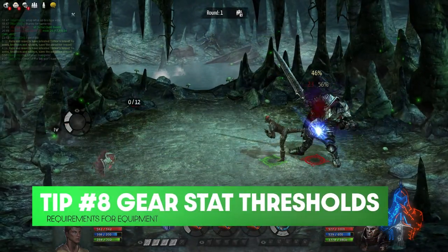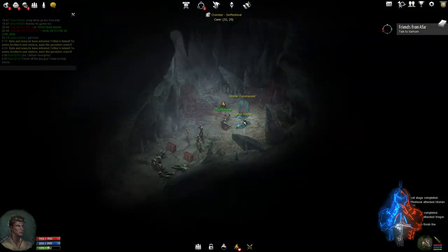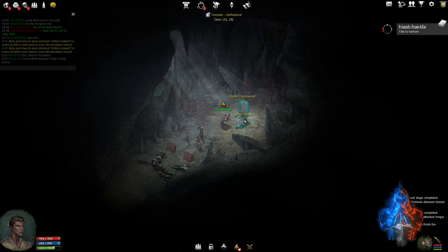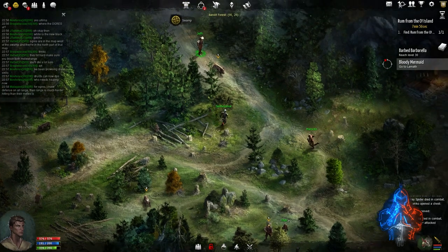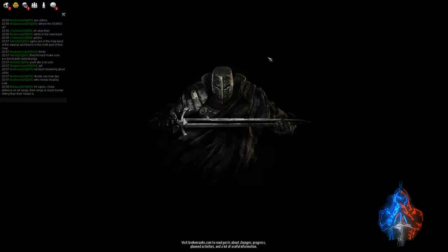Speaking of stat thresholds required by gear, in Broken Ranks you'll come across gear throughout the entire game that has stat requirements. The thing to know is that the requirement is for the base amount of the stat, not the total. Meaning if you have a piece of gear that increases your dexterity from 30 to 40, you won't be able to automatically wear a piece that requires 40 points. This is good to know because even if you're planning a more unique build, you'll still need to follow the gear stat requirements if you want to upgrade.